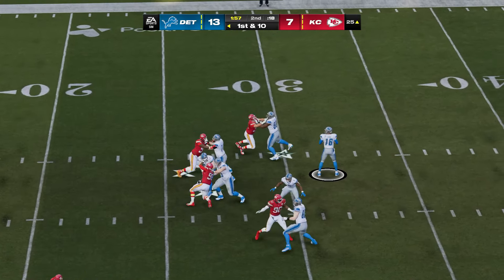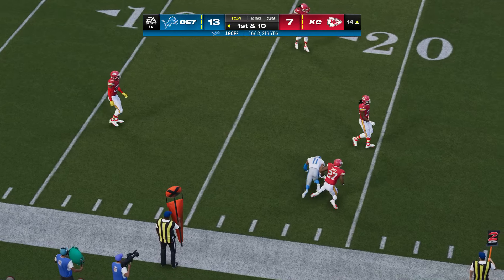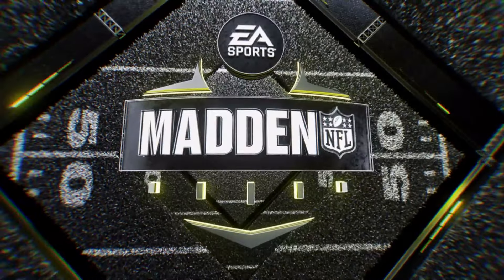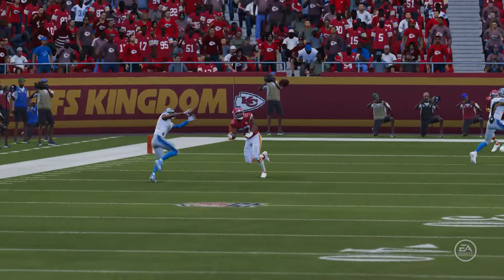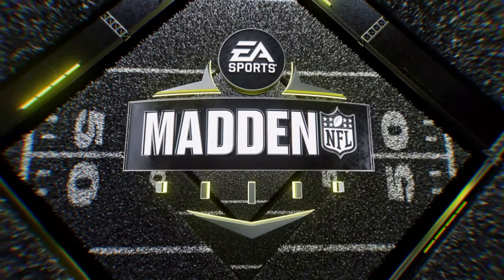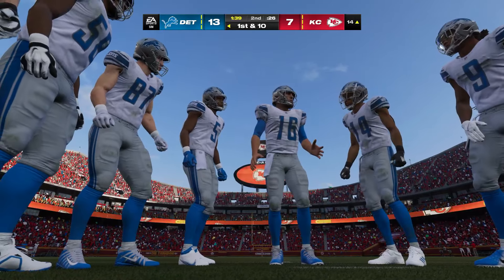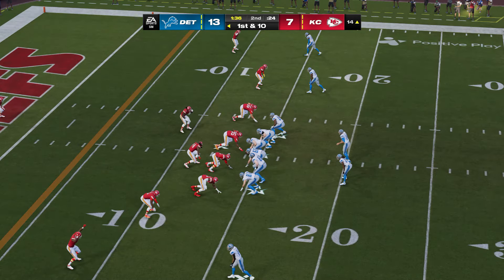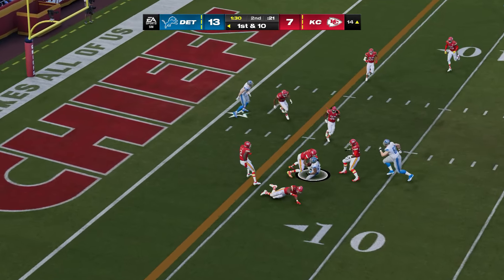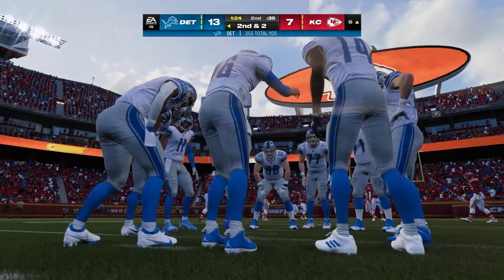With two minutes left in the first half, Goff on first down — open man Raymond — he's got it, inside the 15-yard line. 11 yards for number 11. Everything clicking on this drive — Goff is four-for-four on this possession, and that throw may be the best of the bunch. The offense is really humming, picking up another first down. From the red zone at the 14, Goff hits his man out of the backfield for a pickup of eight — second and two.